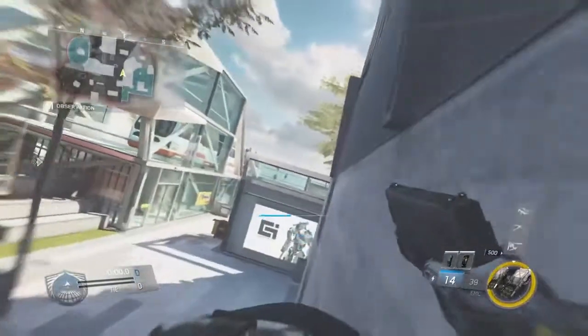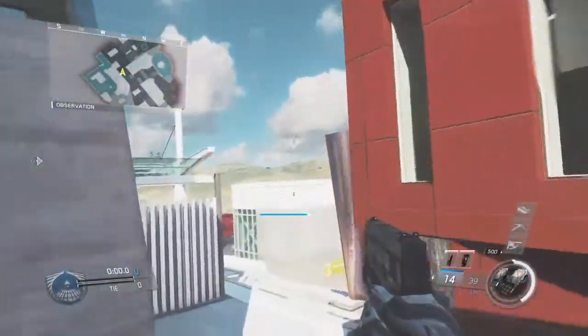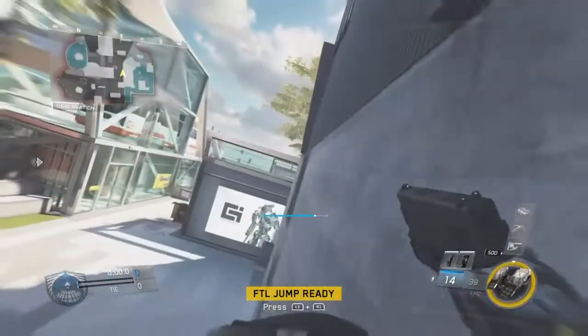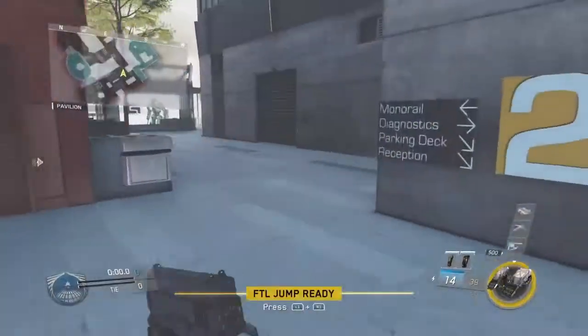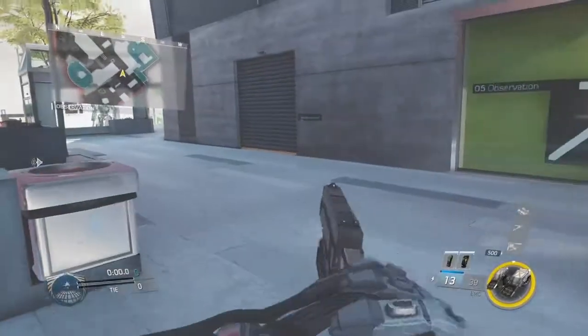All you want to do is wall run, and then as soon as you see the crack in the wall you want to FTL jump up. It might take a couple of tries. I suggest you don't do this online because that's how they caught it the first time — too many people kept doing it.